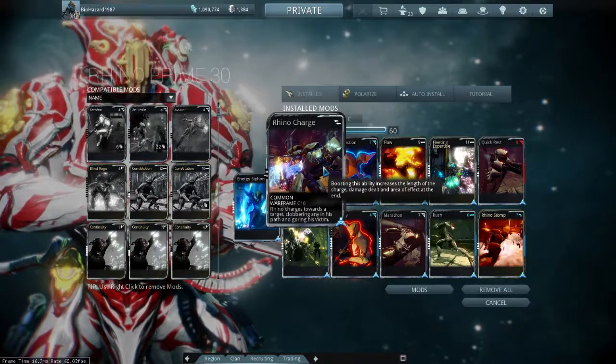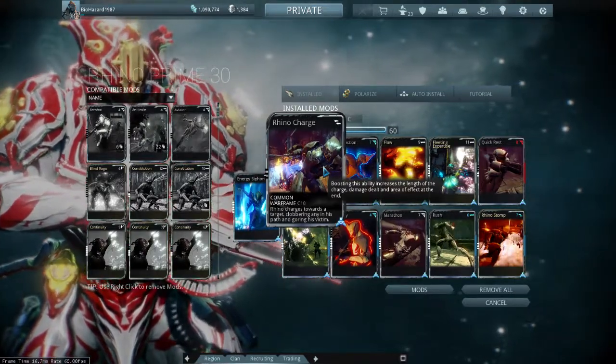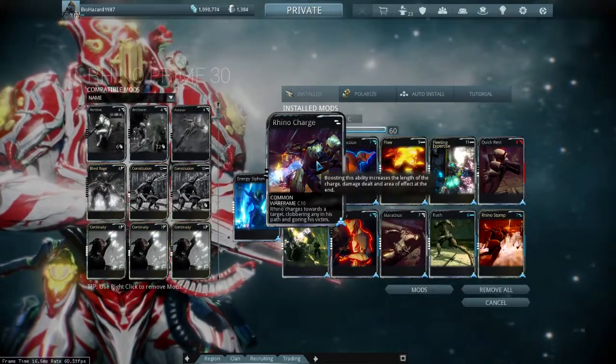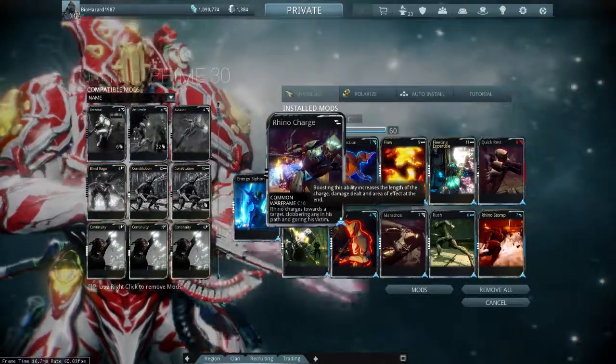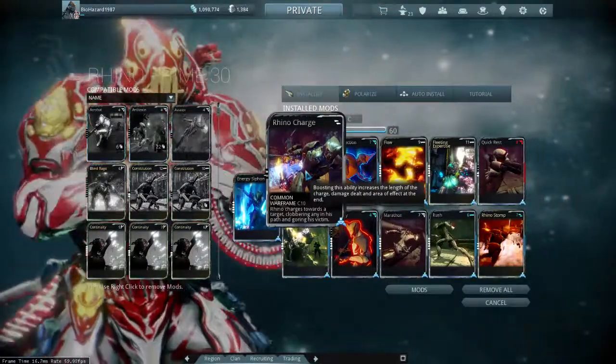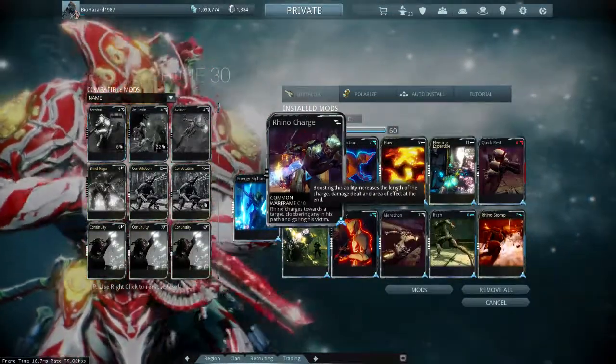I have Rhino Charge. I typically don't use this mod very much. I have it slotted here because it doesn't take up any points unranked. I'm hoping to replace this with a generic ability mod down the road when the devs decide to add it, since I know they had spoken about it a few live streams ago.